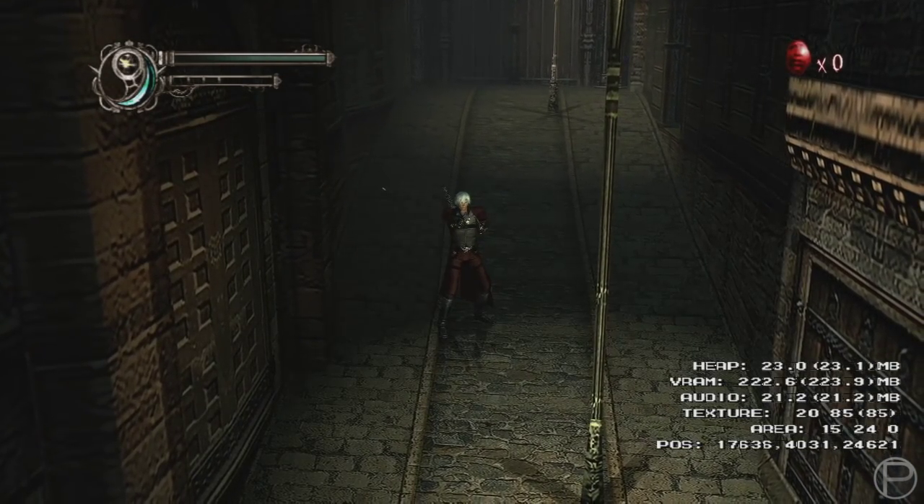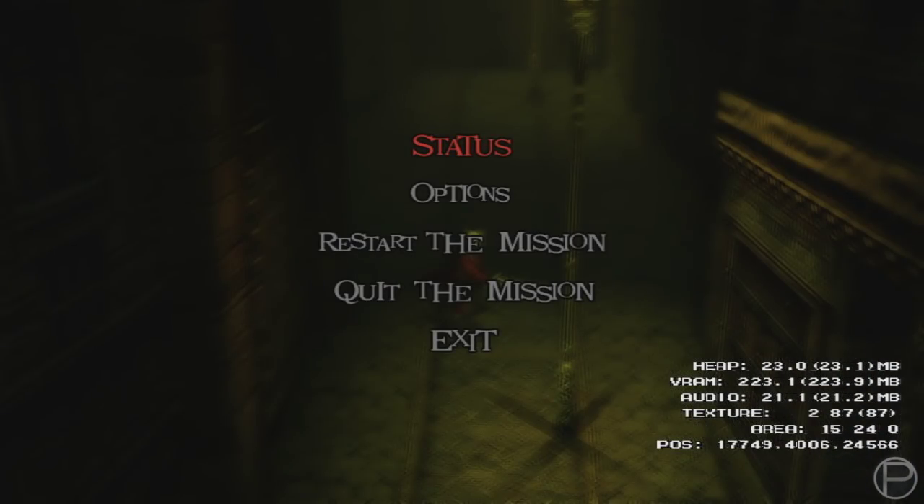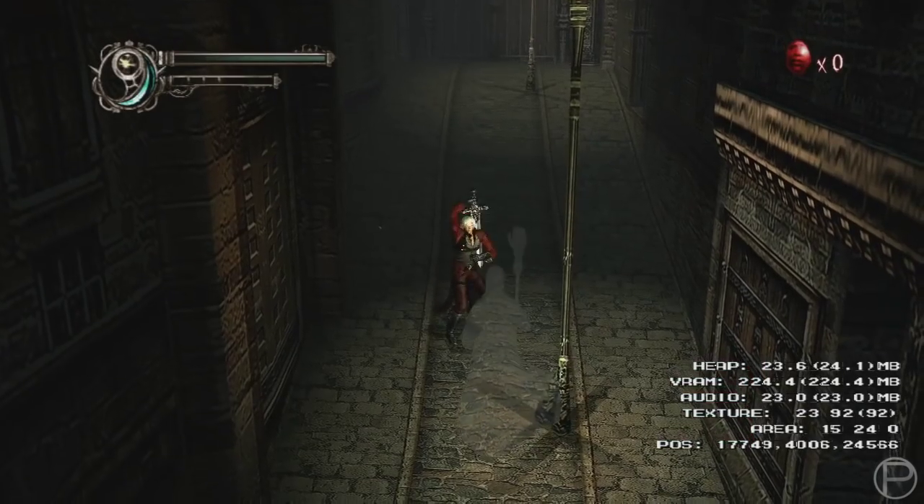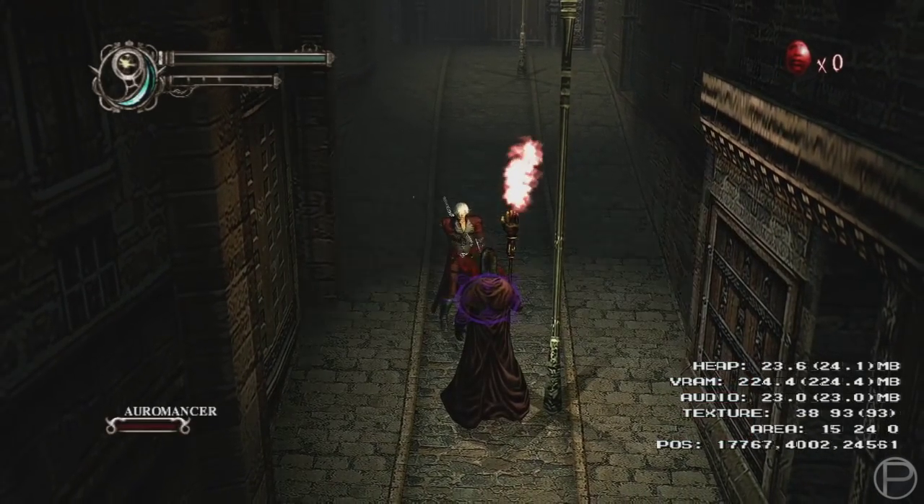As you can tell, the framerate in this particular executable is a bit low, but that's kind of to be expected. Pausing allows us to spawn just about any monster in the game, which can be fun to play around with until it crashes anyway.